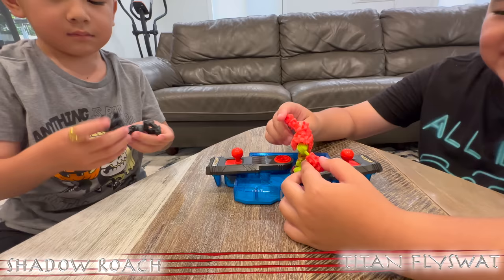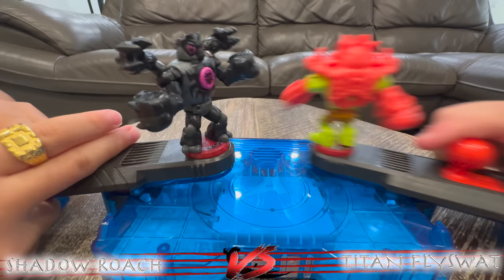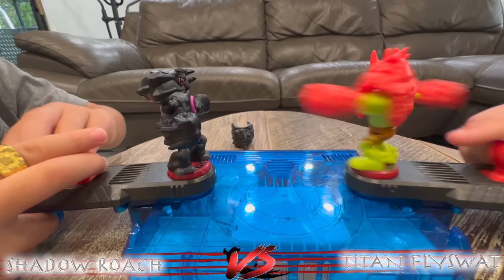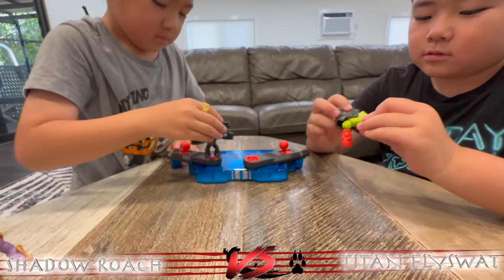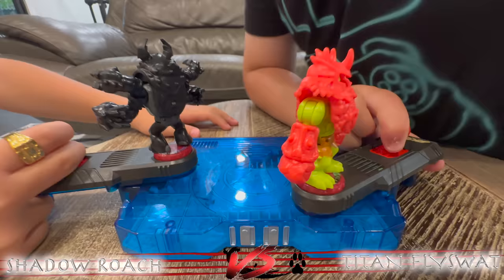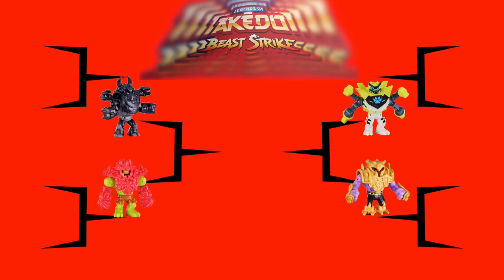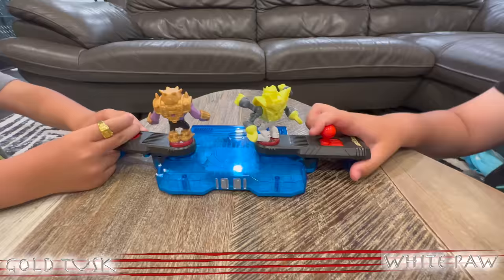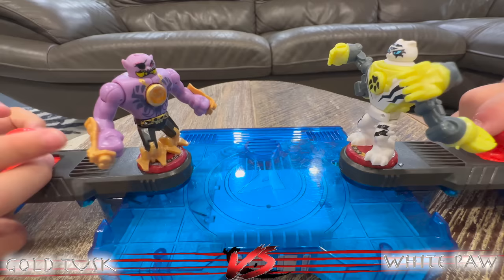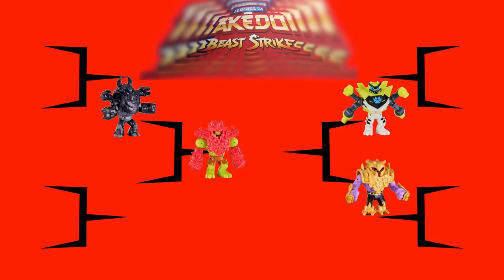Titan Fly Swat versus Shadow Roach. Ready, fight. Split Strike! It's 1-0, Titan Fly Swat is winning — that was the first actual Split Strike we saw in this whole tournament. Ready, fight. Split Strike! That arm really stretches, doesn't it? Now it's Gold Tusk versus White Paw. Ready, fight. Split Strike! One-zero, White Paw is winning. Ready, fight. Split Strike! Eddie, you're on a winning streak.